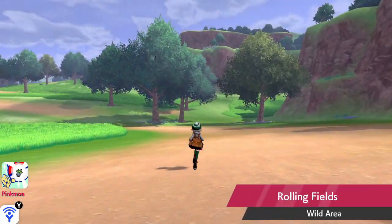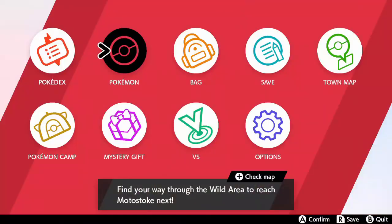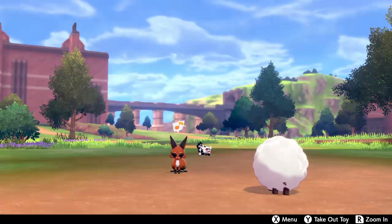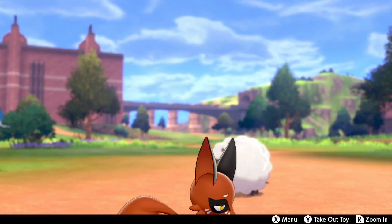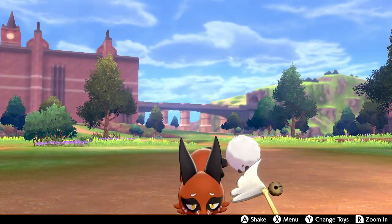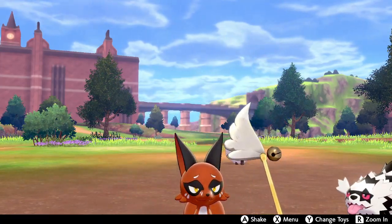We're not going to read all the dialogue because it's a lot of explanation. So here we are — we can play with our Pokémon. If we press A we can call them over, and they're super cute. They're going to cheer me up from that aggravating battle. We can take out this toy here and shake it. Nickit's going to run over here... even though I'm pretty sure Nickit fainted? I don't remember. And then we can also make some curry.